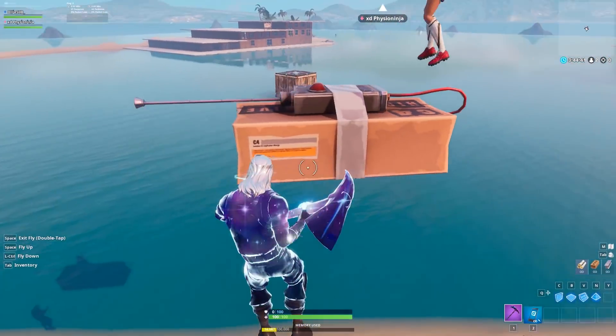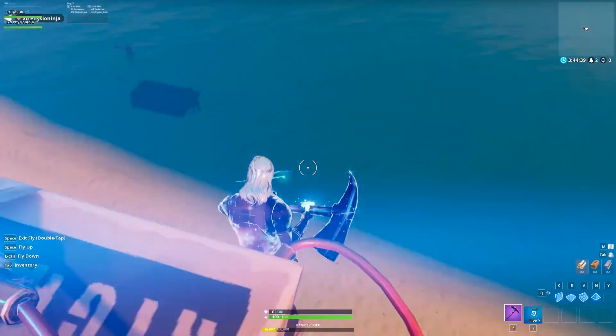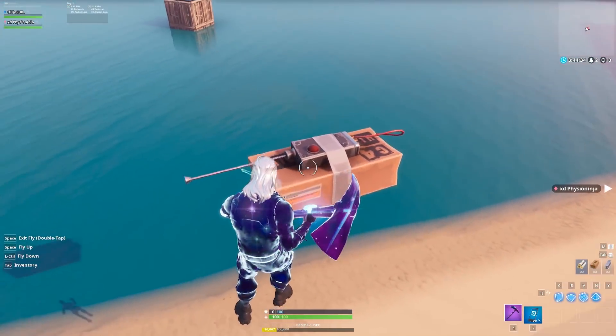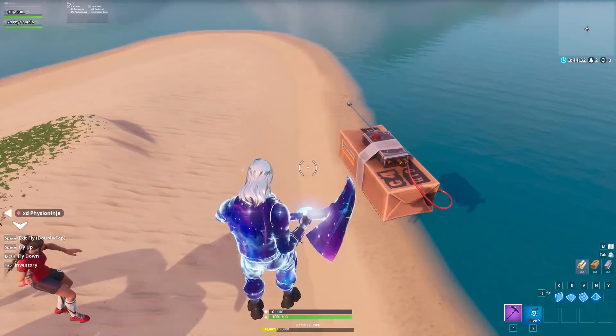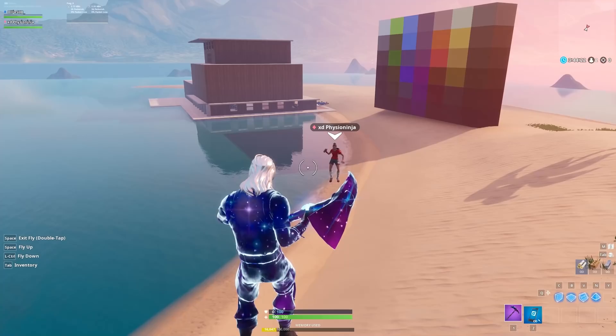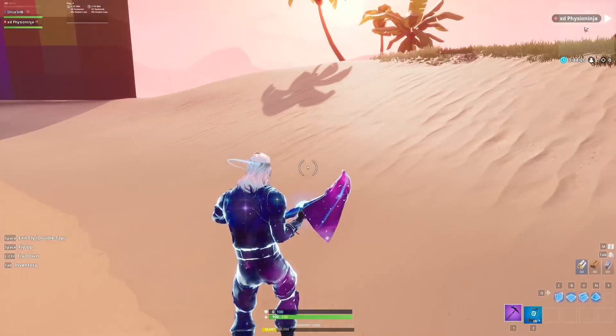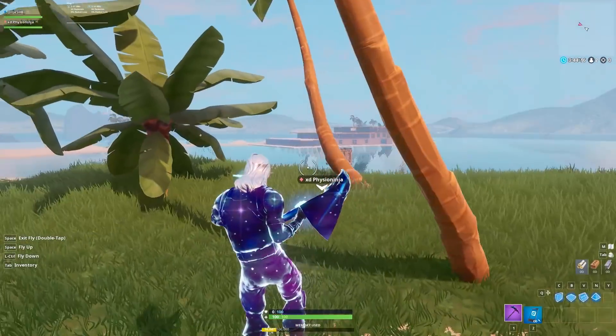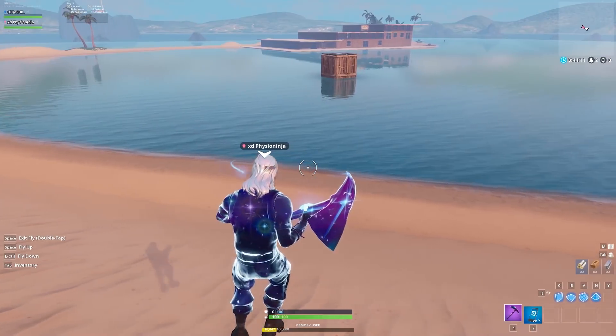Once you've made it as big as you can, just cut it. As you can see, we've got a huge C4 — you can actually phase through it, read the text, and it's actually really good quality. It lights up and you can actually detonate it. If it's floating in the sky, next time you load into the map it will stay there, so you can keep them on your island.